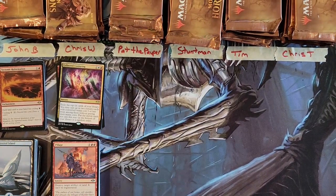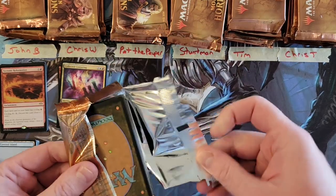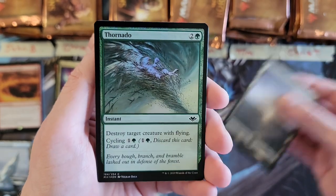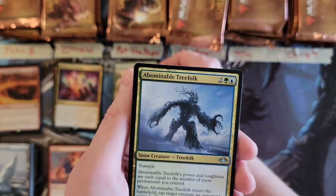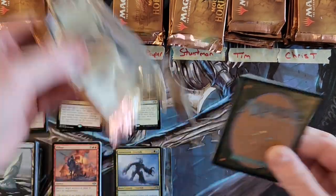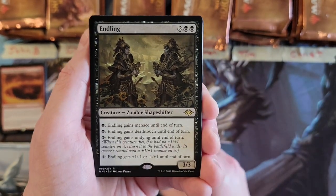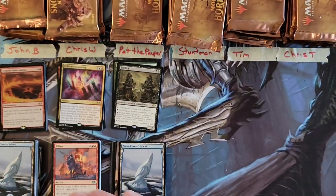Pat the Pauper, you are up — your first pack. This was actually Pat's idea, his plan, so let's see how he does. Snow-covered swamp, and a foil Crashing Footfalls — that is a decent start in itself. Second rare: Talisman of Resilience. Finally a really nice uncommon and a Generous Gift. Your uncommons were quite nice.